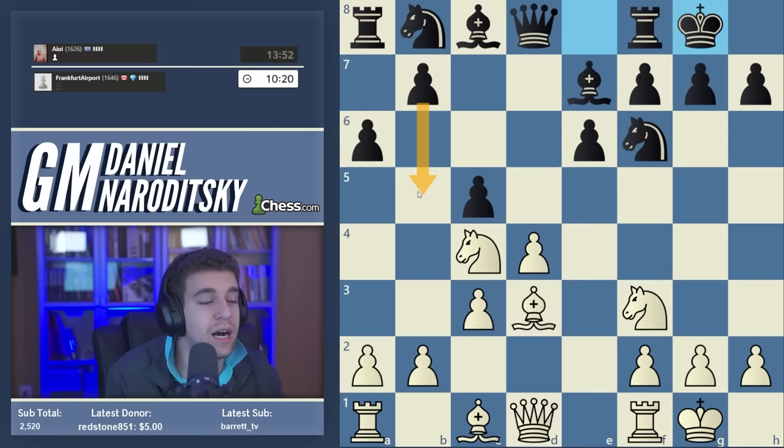Some might suggest queen c2 to build a battery against h7, but a battery where the bishop is in front of the queen is toothless — all it does is attack h7 while the queen is hamstrung by the bishop. The queen should be in front, so we play queen d1 to e2. The queen on e2 keeps queen e4 in our pocket once the knight leaves f6, and it's generally a strong centralized piece. Queen e2 is more dangerous for black than queen c2.